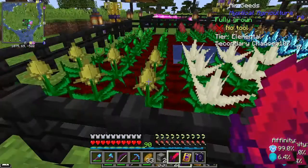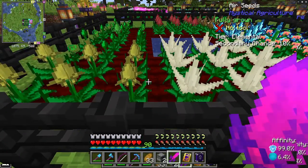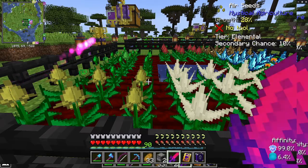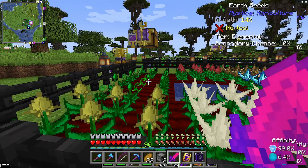Underneath the fields are the accelerators. These are blocks that send ticks directly upward to enhance the growth. You can see how fast they're growing over there. And that's the harvesting system.